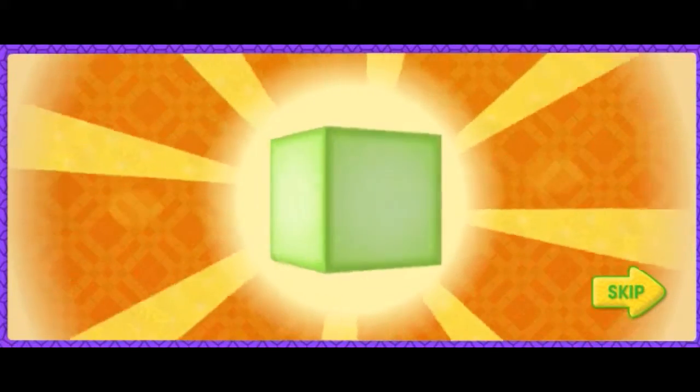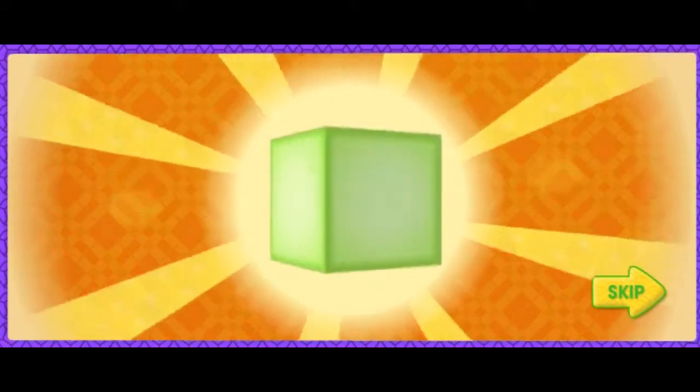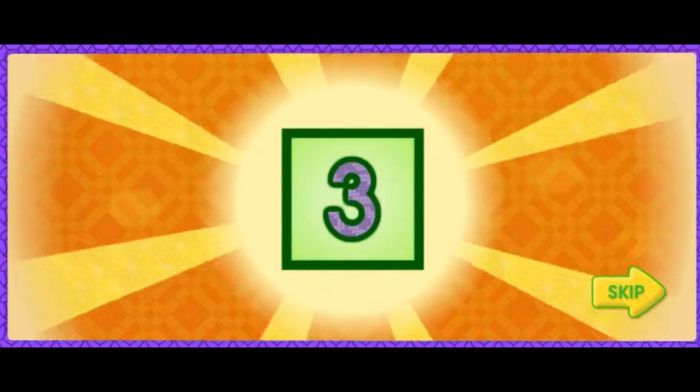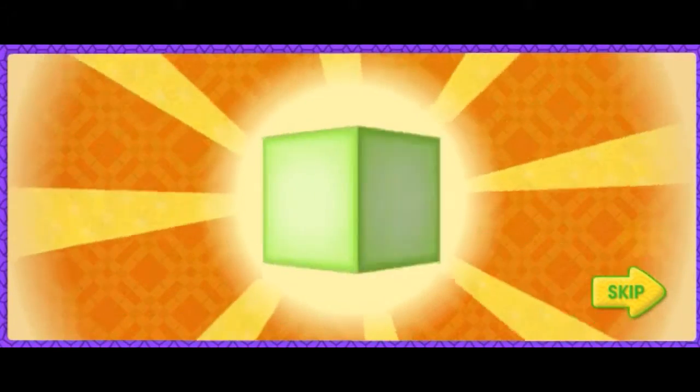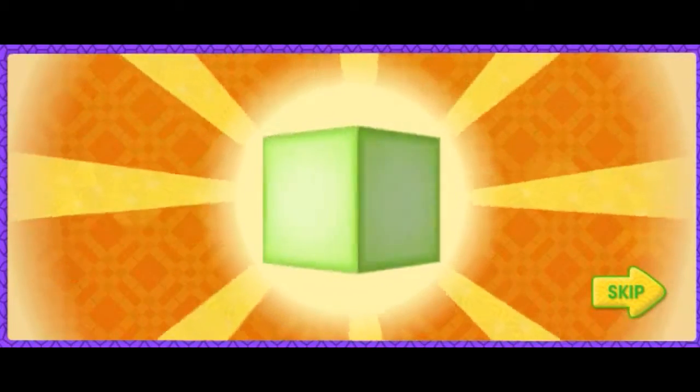A cube is like a box with six square sides! 1, 2, 3, 4, 5, 6! Don't collect other shapes — they'll slow us down!